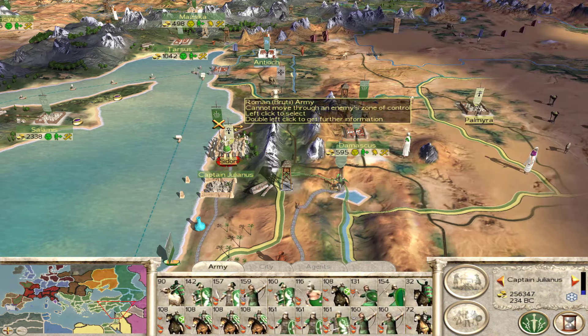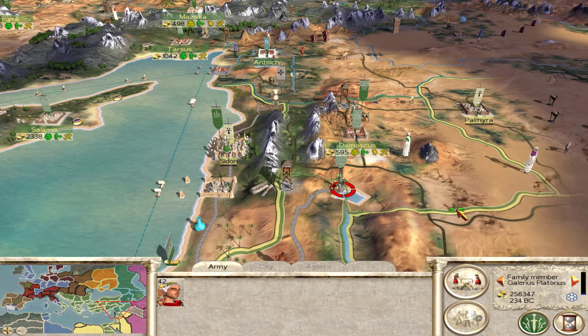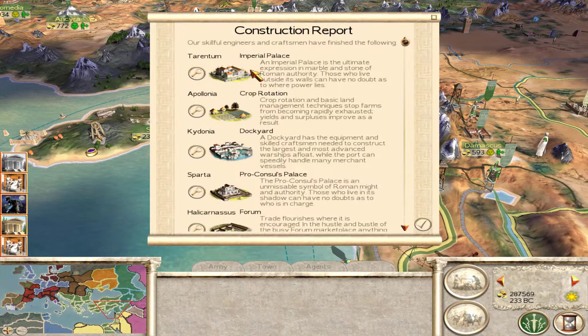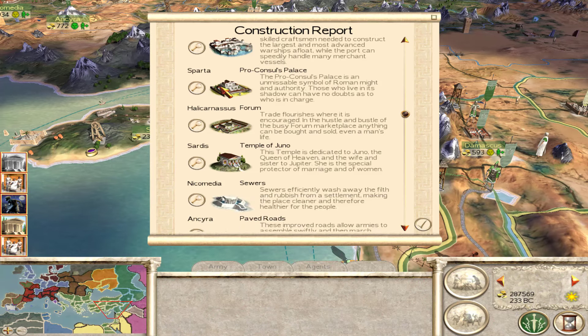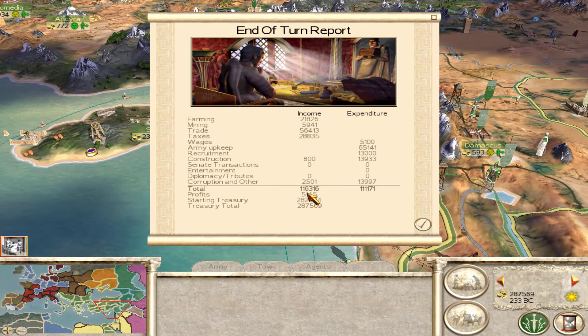We don't really have very good archers and not much infantry in our assault, but I think I'm going to go ahead and do it anyway. They don't have too many troops, though they do have these really good Nile Spearmen. So I'm going to go ahead and end my turn. Continuing to recruit and build up for the Civil War. We got our Imperial Palace in Tarentum, building up our farms and getting some more dockyards. Sparta upgraded — we got a forum. Built a port in Tarsus. We're getting an army barracks in Alexandria. We're back to a profit here — 5,000 denarii, maybe because we took Damascus.